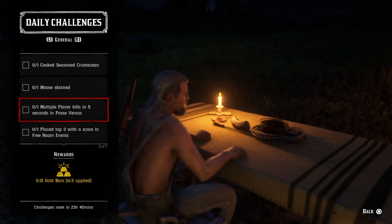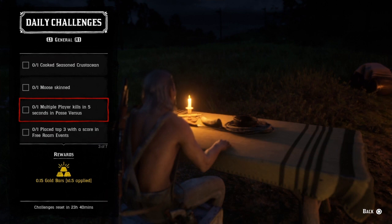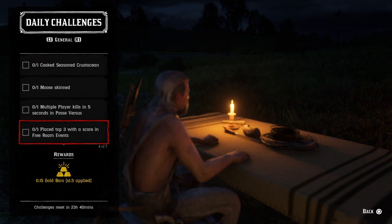For one multiple player kill in five seconds in posse versus — you're going to have to have a posse with two posse members. Have them stand next to each other and throw a stick of dynamite between them. Once you do that, that challenge will be complete.